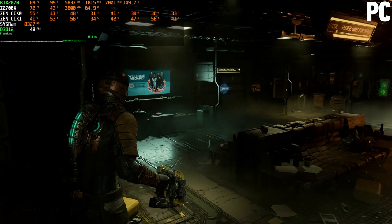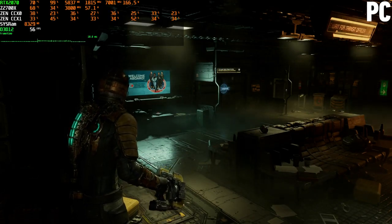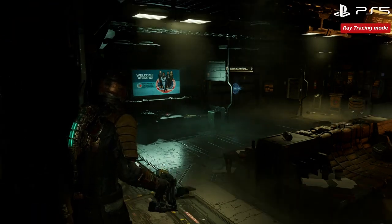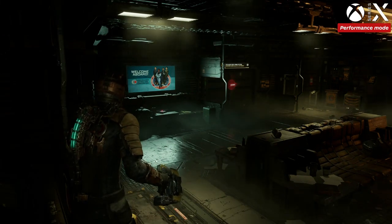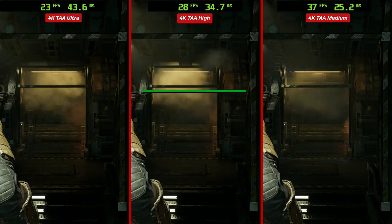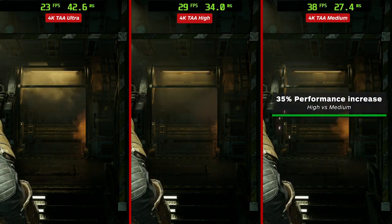SSR reflections are reduced, as are fog volumes and even the lighting in the game. Matching to PC settings is not possible, as even across a selection of tests, the RTAO on PC does not match the consoles, along with lighting and SSR. As a rough guide, the consoles appear to be between medium and high on some settings. Shadow maps appear to be closest to medium, with most others being high. In performance mode, they appear to drift closer to medium, and using the PC as a rough proxy, going from ultra to high nets approximately 21% improvement, and from high to medium a further 35% gain.